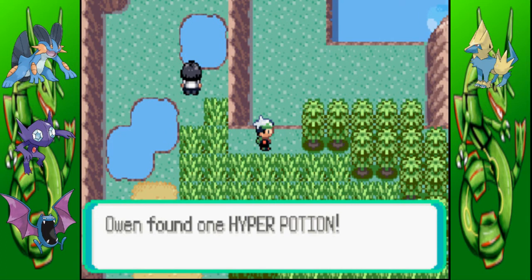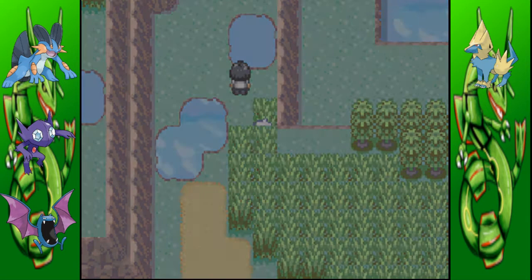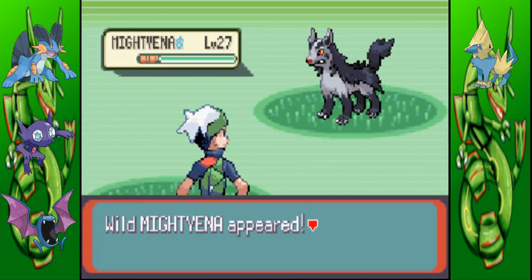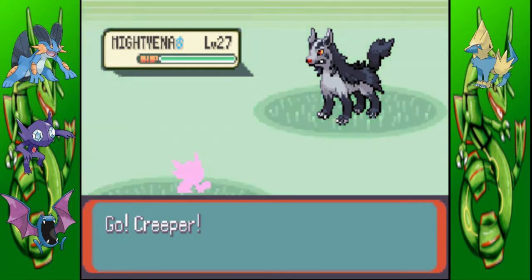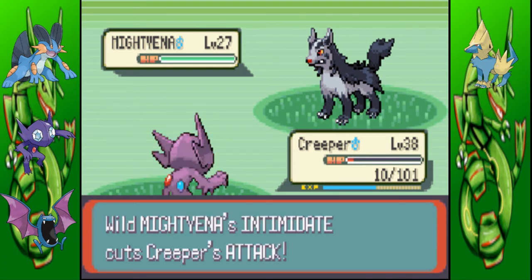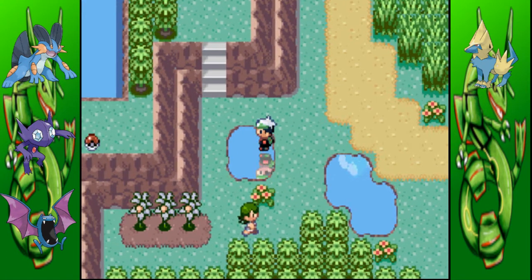There's a Hyper Potion, which is a good item. Let's see what Pokemon this is — it might be one I don't want. I don't want any of these Pokemon here, I believe. Yay for skipping areas.